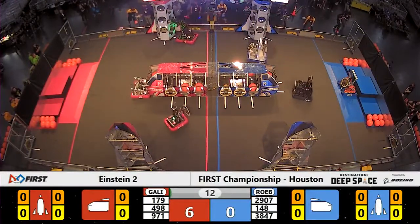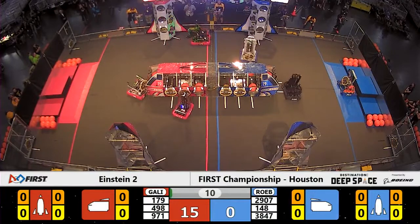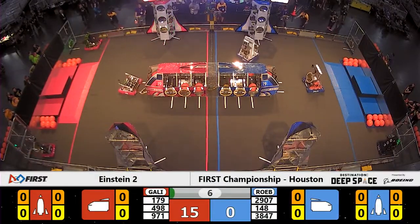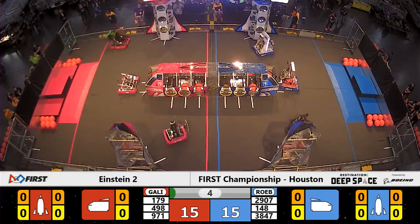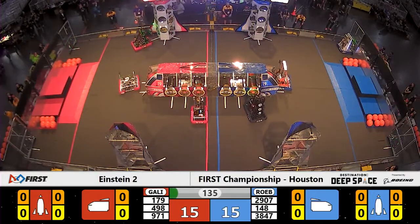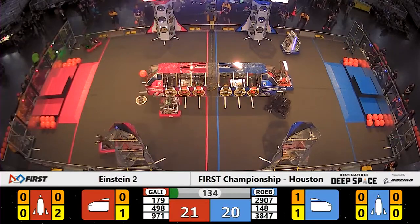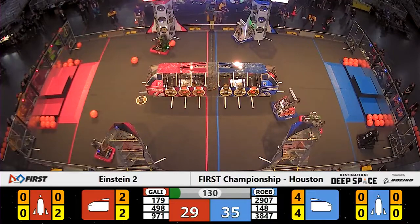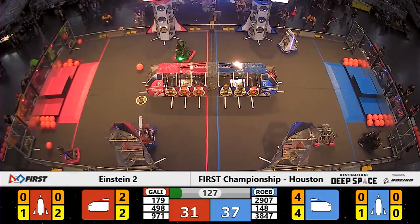Einstein match number 2 now underway. We're going to find 5 of the 6 robots on the field moving during the sandstorm period. Team 2907, Lion Robotics slowly moving past the Blue Alliance half zone line. Patch panels being scored on the Red Alliance rocket ship and cargo ship. Blue Alliance with a very early lead, 37-29.